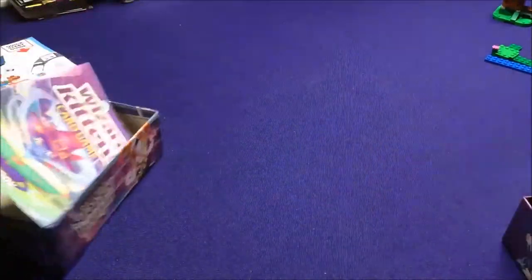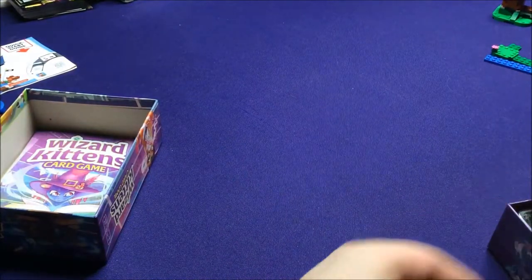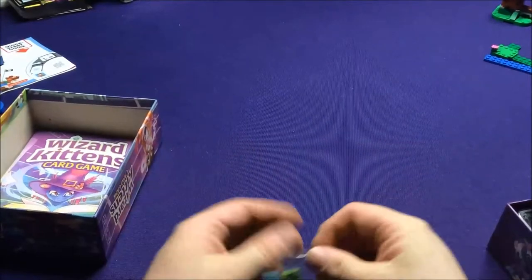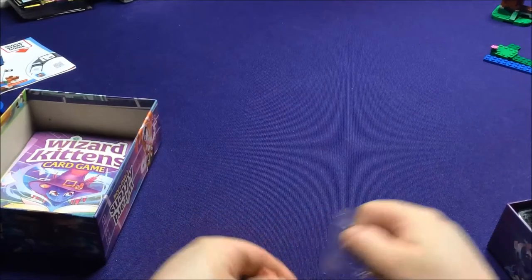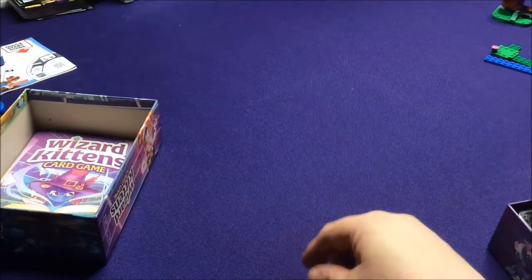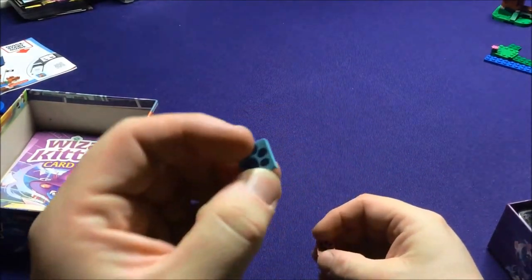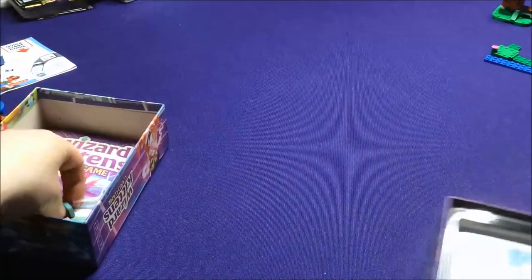Basically, the game is just like a matching game — we'll kind of see that when we're getting through it. It's kinda co-op, semi-cooperative, because ideally you all want to win and defeat all the curses. But if you can't, then you want to be the one with the least amount. So you've got these little wooden tokens — they're kind of cool, little paw prints.